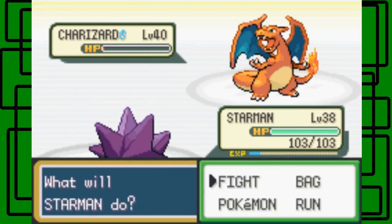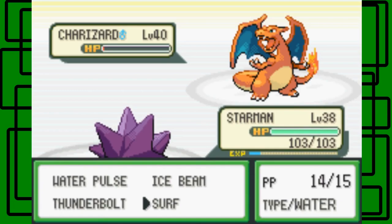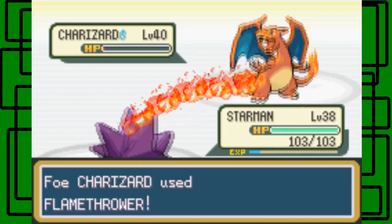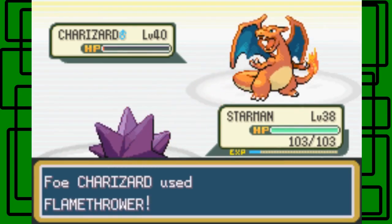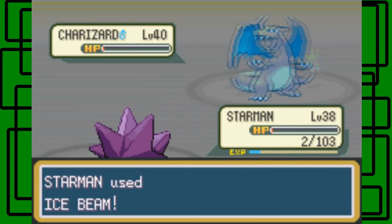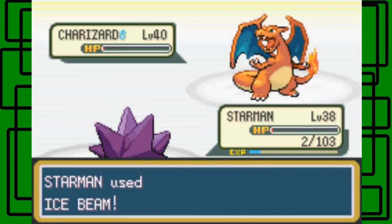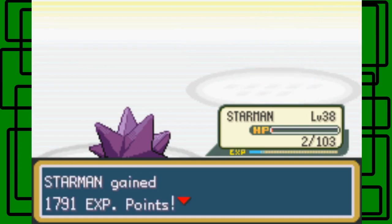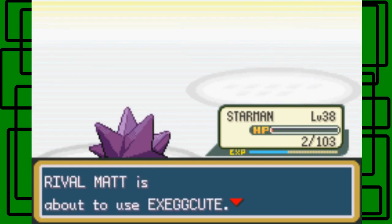Speed dropped — okay we're going down in speed. Let's go for the Ice Beam actually. He uses Flamethrower — okay cool. Wow, okay, I'll take out the Charizard though. That's good, that's good. Exeggcute next.